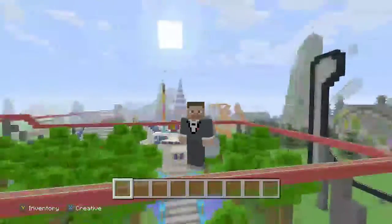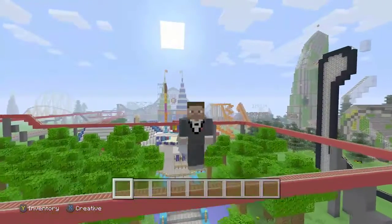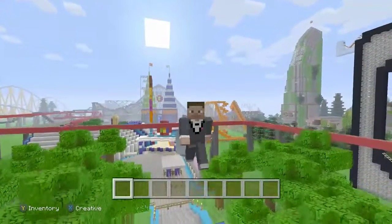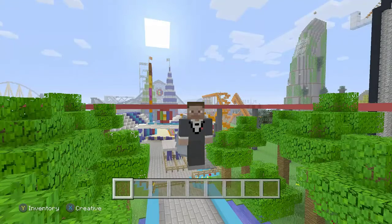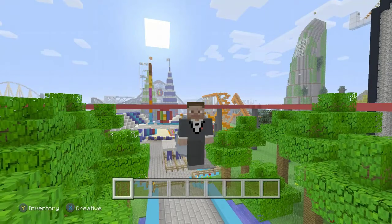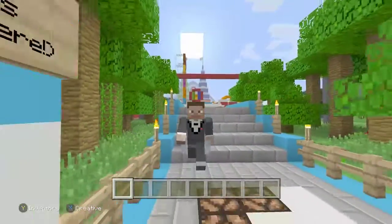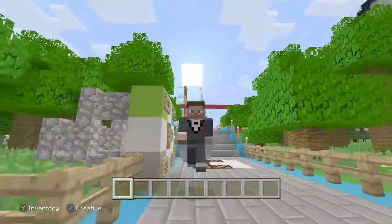So here we are in my Minecraft theme park called Craters Towers. Craters is the name of the kind of mini company me and my brother Bubble Hat Boy came up with. We have three theme parks: Craters Family Theme Park Resort, Craters Dino Adventure, and this one, Craters Towers.